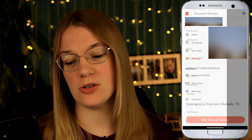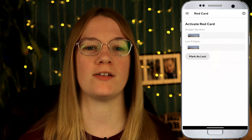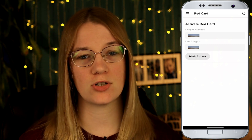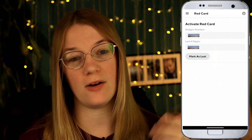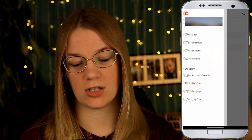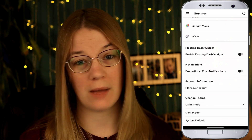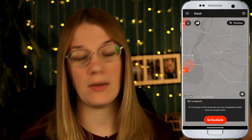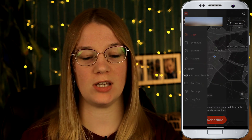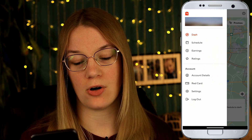Under Account you have account details — your name, vehicle make, and emergency contact information. Red Card is an actual card from DoorDash that allows you to do shop-and-pay orders for customers. You enter the delight number and the last four digits of the card to activate it. Under Settings, Google Maps is defaulted within the app but you can choose Google Maps outside the app or Waze. You can enable a floating emoji, push notifications, and dark mode — I normally keep dark mode on but turned it off for this tutorial.